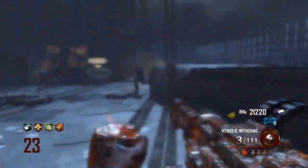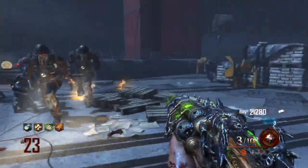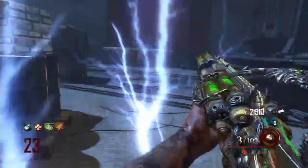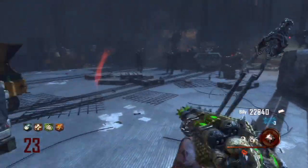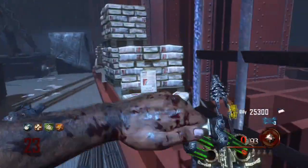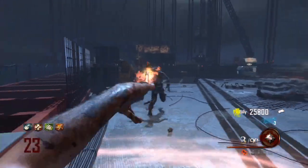You guys have been asking a lot for the series to come back. I haven't done one of these in a while, and because Mob of the Dead just came out, I did want to make one with the Blundergat in it. So I decided to pair it up with the Scavenger, because it's actually kind of relatable — when you upgrade it to the Acid Gat or the Vitriolic Withering, it actually becomes an explosive weapon, which reminded me of the Scavenger, even though they're two completely different kinds of weapons.